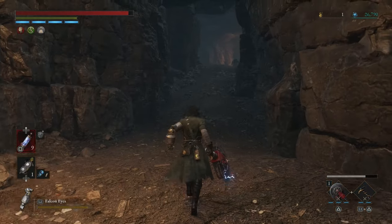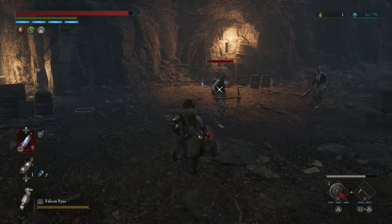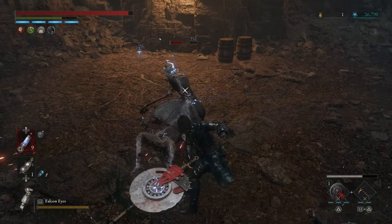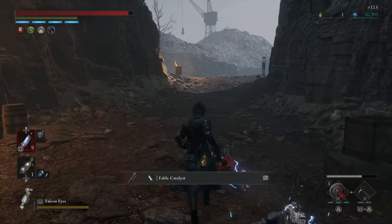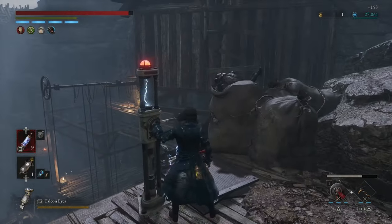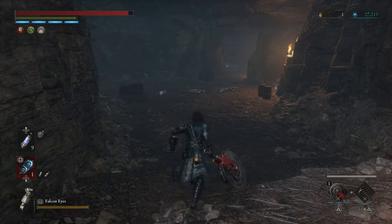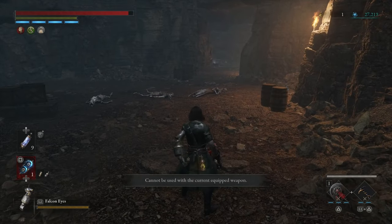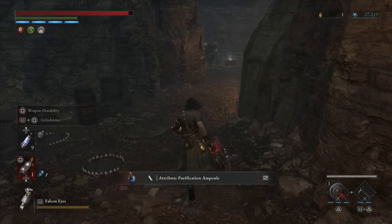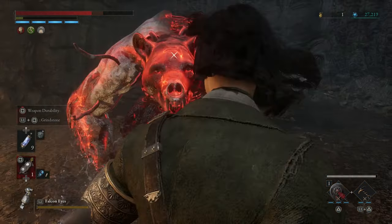With the butterfly taken, I'm gonna take down these two - three buddies actually - and open the shortcuts just in case we die to the boss. I think we will, but you know, just to make sure. I want to check - can you use... no you can't. We can't use fire but we can use this one though.